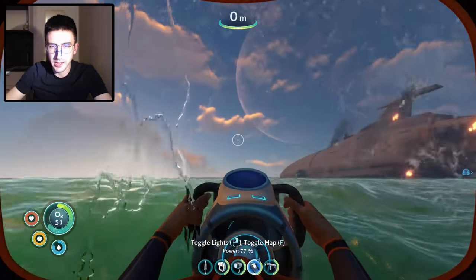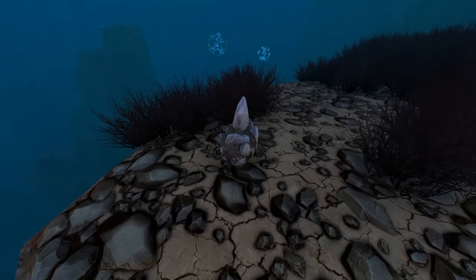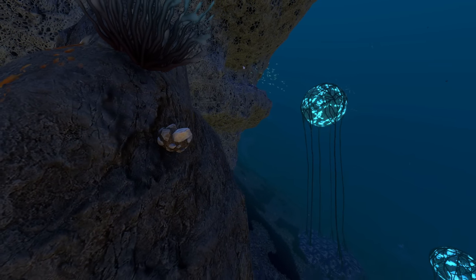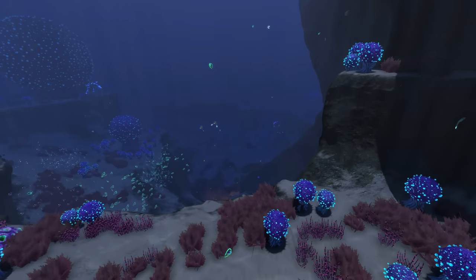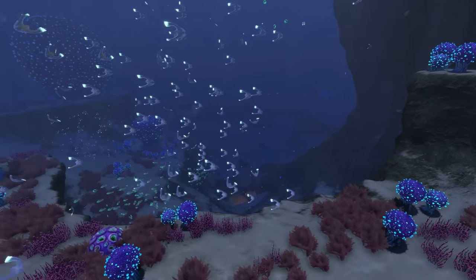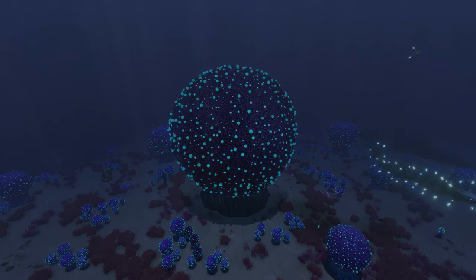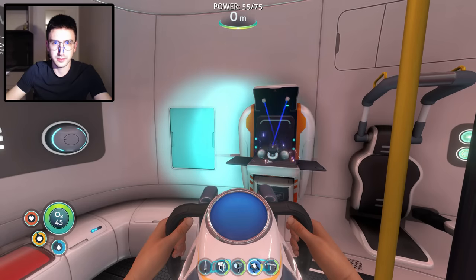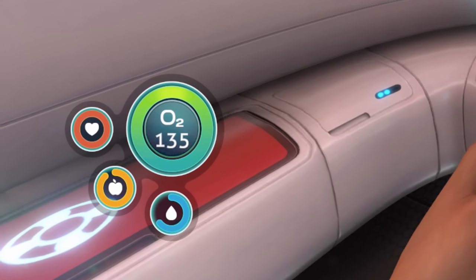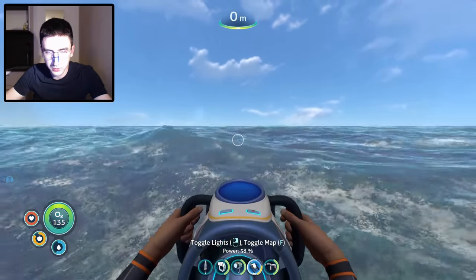But here comes the real challenge. The laser cutter requires two diamonds, and diamonds don't exactly exist in many shallow areas. My best guess as to where I could find one would be the bulb zone — since it's pretty accessible, it should be relatively safe to dive down there. I was fairly confident I could do it with just a sea glide and a better oxygen tank. To achieve that, I quickly crafted the high capacity O2 tank, which gave me just enough oxygen to now venture towards the blood kelp zone. As soon as the water turned purple, I stopped at the water surface, composed myself, took a deep breath, and down we went.